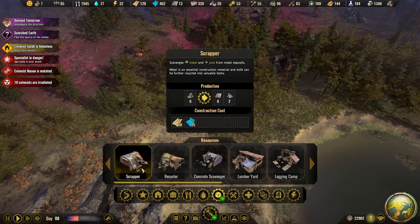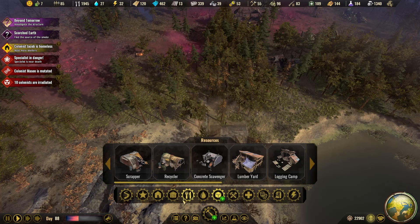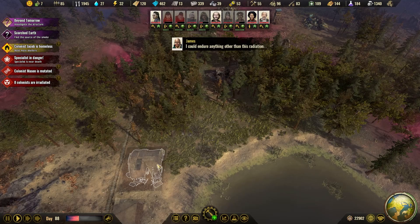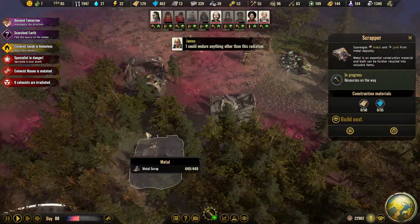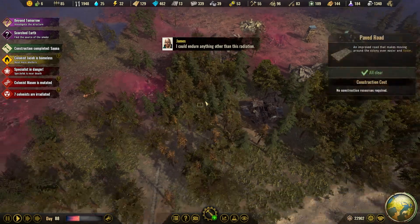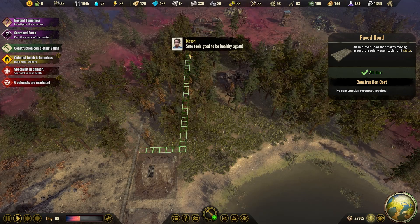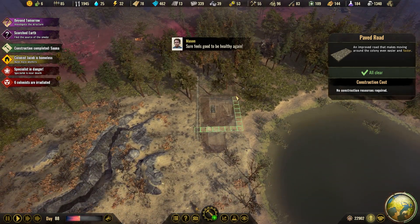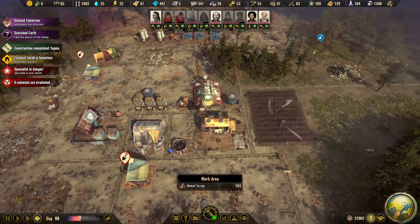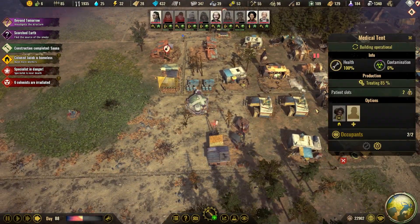So scrapper - yeah, why not, let's pop it there. Let's add a stockpile here and then we have two large piles. A few are irradiated but why don't you go to the hospital.